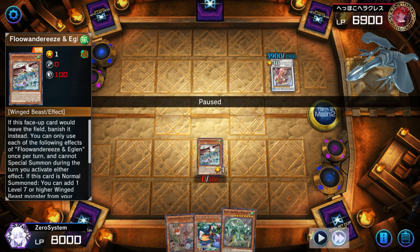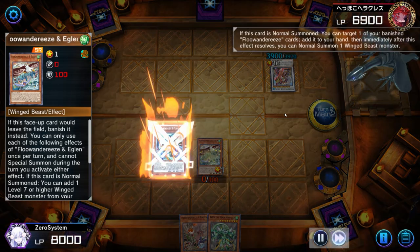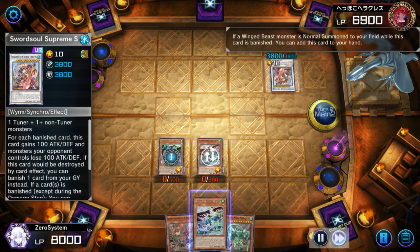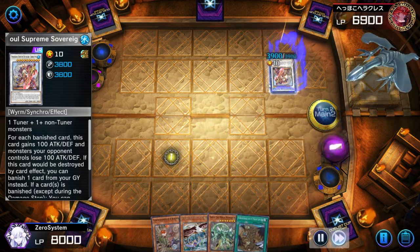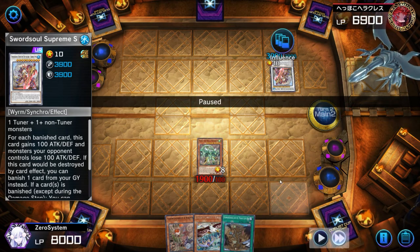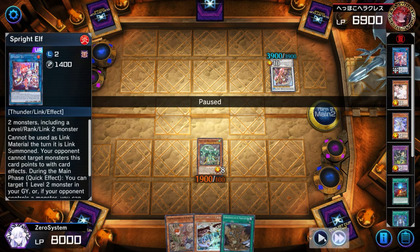Huge misplay here though: searching for Ryza off of Eaglen — I should have definitely searched for Empen. When I tribute off the two birds and they get banished, it normally triggers Chen Yang to banish a card on field and graveyard. But if I had searched for Empen, with Chen Yang in attack mode, the Chen Yang effect to banish would have been negated. Because of this, the only saving grace is that I'm going to be able to stack the opponent's deck.